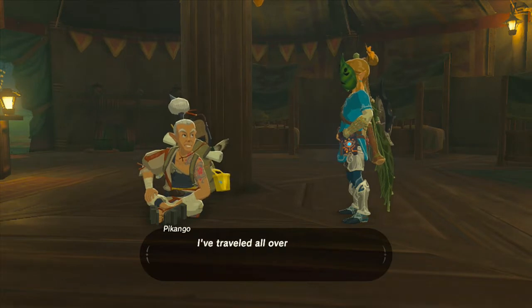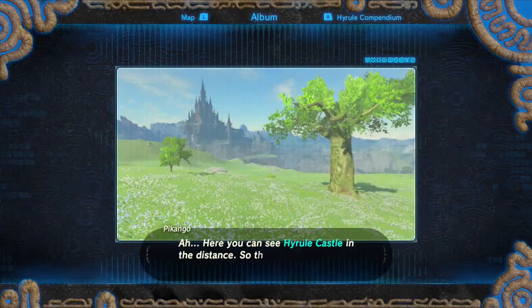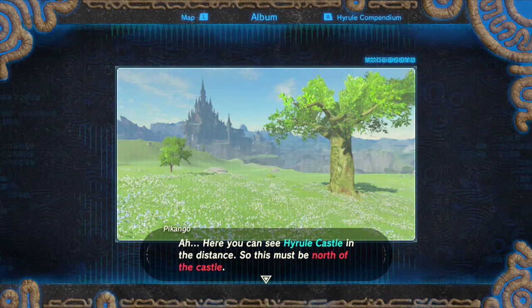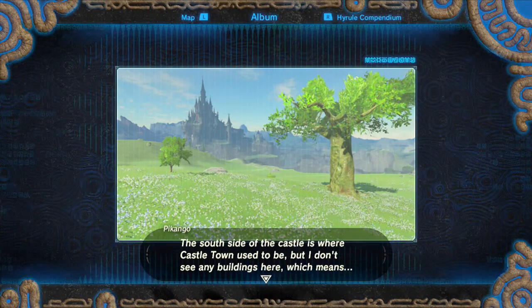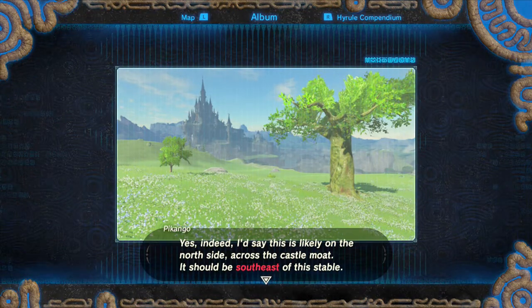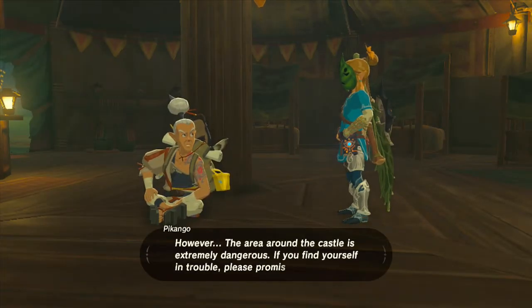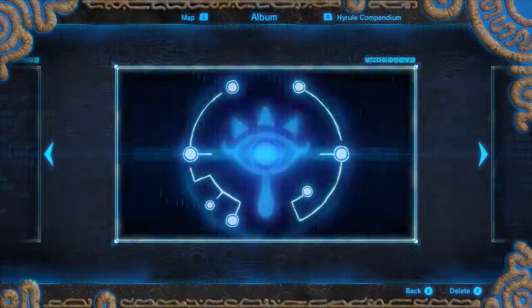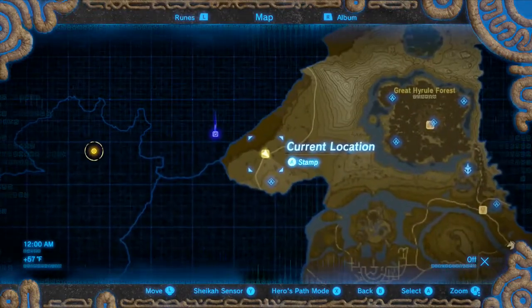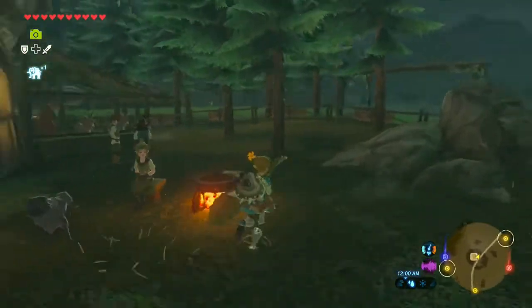We meet again! Are you out traveling as well? I've traveled all over the world, so I'm happy to tell you about new places. Here we can see Hyrule Castle in the distance — this must be north of the castle. The south side is where Castle Town used to be, but I don't see any buildings here, which means this is likely on the north side, across the castle moat. It should be southeast of the stable. However, the area around the castle is extremely dangerous — find yourself in trouble, promise me to run fast.